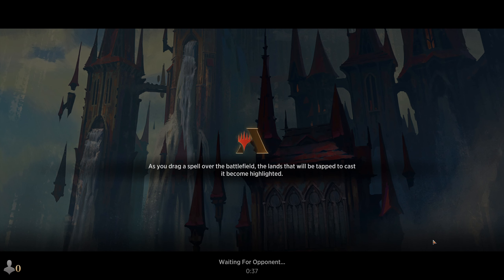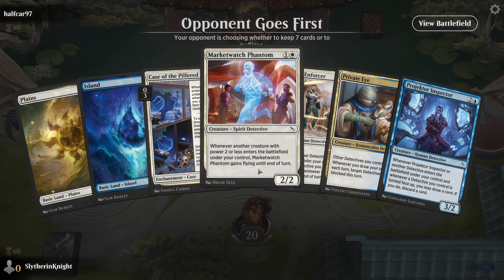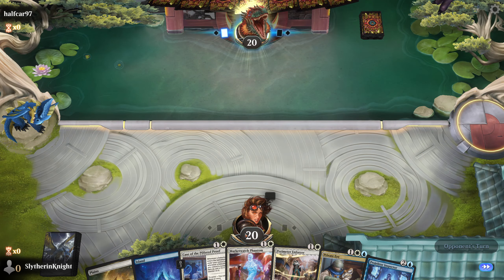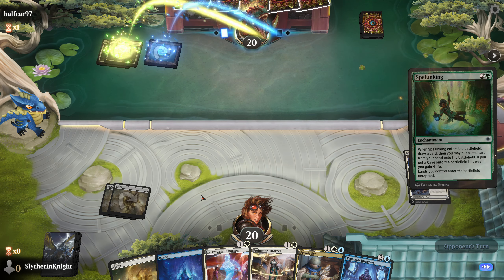Some cards have abilities like removing an opponent's creature from the board, sending it back to their hand. Not a terrible start, actually. Case of the Pilfered Proof is a nice one — whenever a Detective enters the battlefield under your control, they get a plus one, plus one counter. It's a decent card to start with if you don't have anything to do on your first turn, because now at least for the first three that I send in, they'll get a bonus.